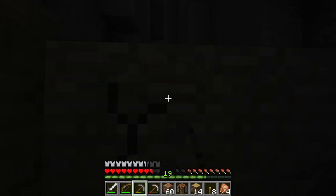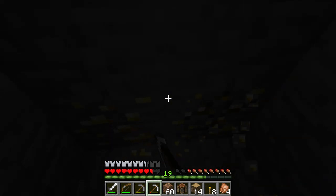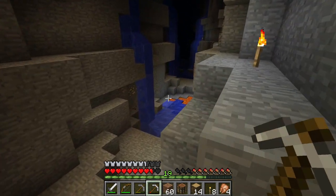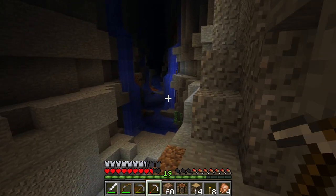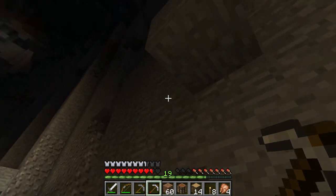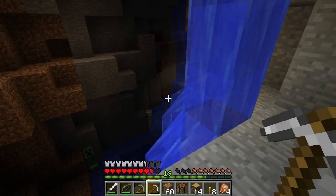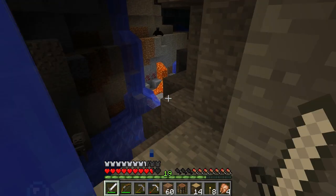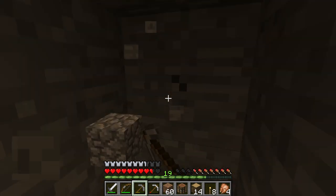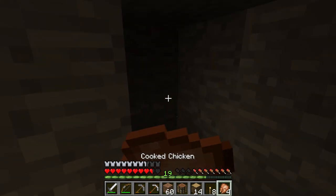This looks like a bit of a dead end - there's some gold, pretty useless but I'll grab it anyway. We've got enough uses in this pick. Going to go the other direction - that way looks like a dead end, hopefully this way is more promising. Keep an eye out for diamonds because I'm not really looking at every block - if I miss some, let me know. There's some iron but I'm avoiding it because I've got mobs on my tail. Don't forget to keep hunger up in case we need to sprint.